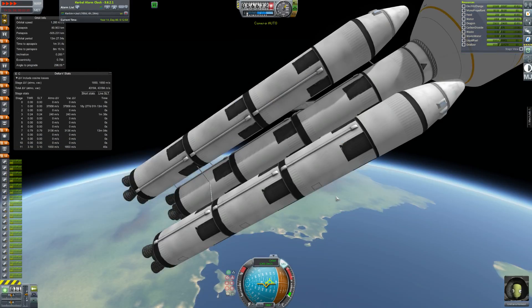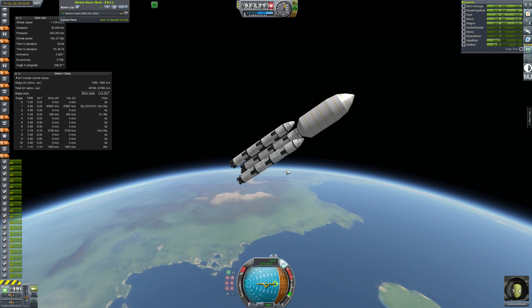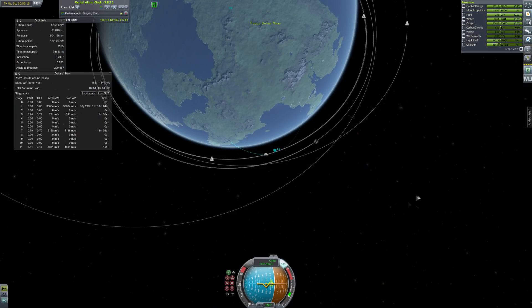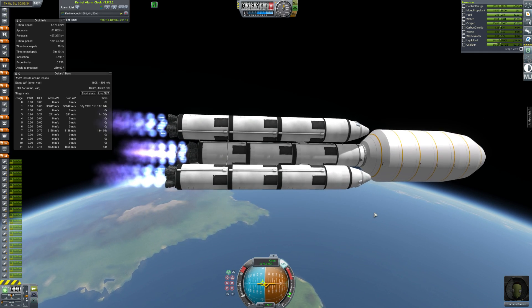This is pretty much the same as my other vehicles that kind of have the payload in between all the rocket cores, but it's just all below. It's four cores - one in the middle and three on the outside - which make up this big rocket. And it hopefully will be reusable, hopefully able to land. I didn't bring any air brakes though, so that was probably stupid.